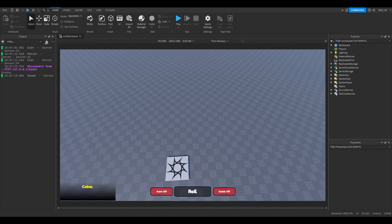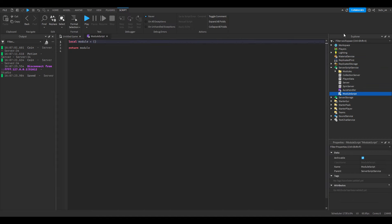Let's get right into it. The first thing we want to do is create the weather script. We are going to insert a module script inside the ServerScriptService, and I'll just call it MapEvents. In this module script we are going to write a bit of stuff.